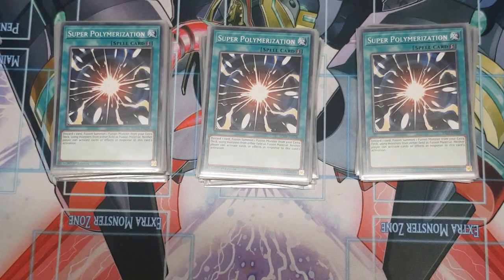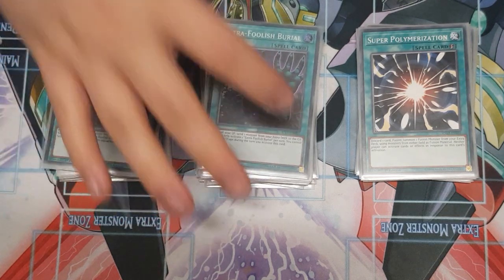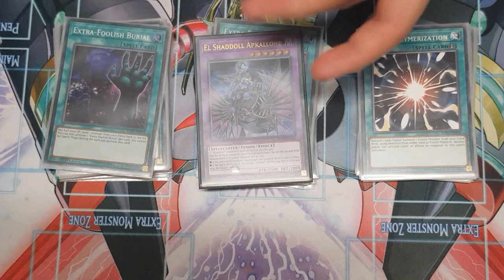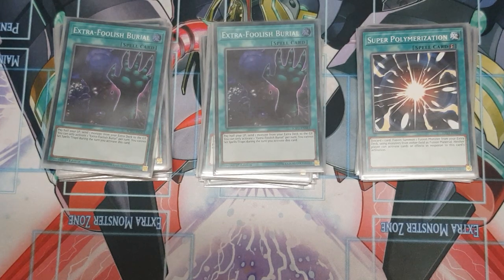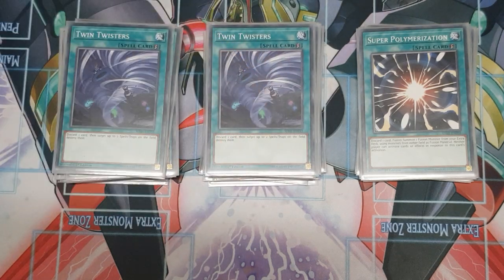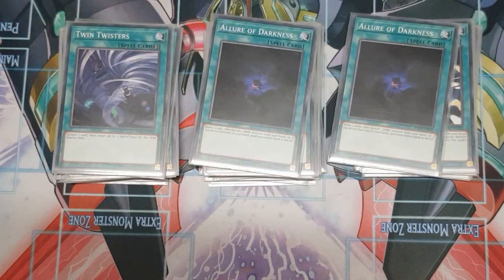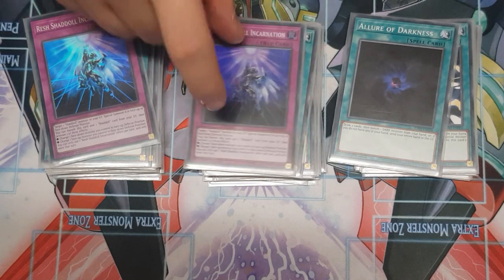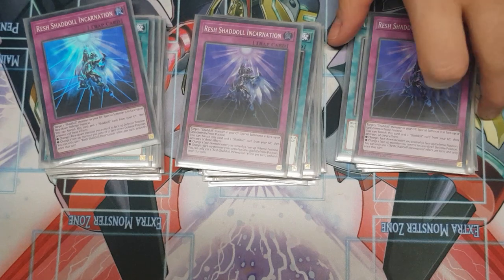This isn't really spice — it's essentially an extra Foolish Burial. You pay half your life points to search any Shadoll card because you can dump Apkallone to the graveyard off the extra deck and search that way. Two Twin Twisters — we don't have Lightning Storm because this is a budget deck, but it does its job. Two Allure of Darkness — you can probably cut this card since you're not messing about with that many Dark attributes, but it's nice in a pinch. One Foolish Burial is always nice to have as well.